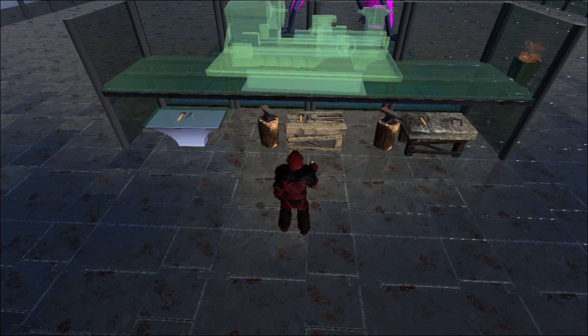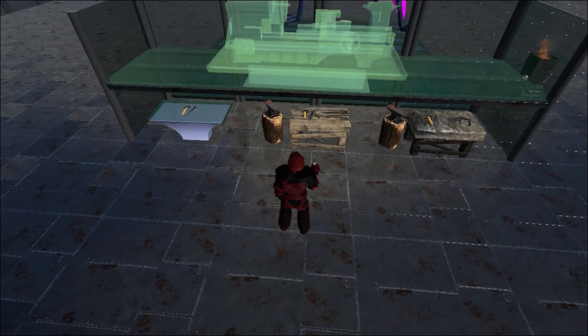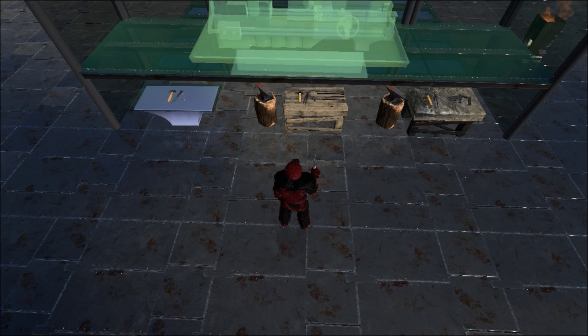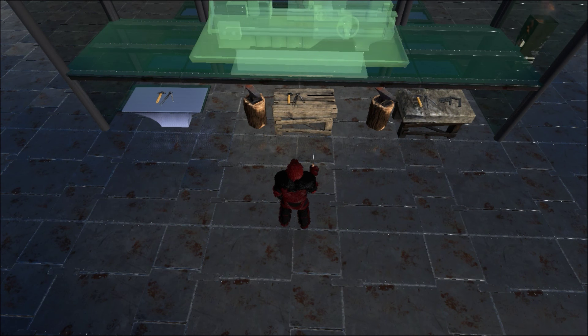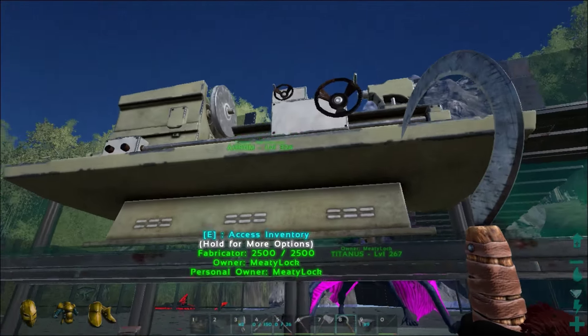That looks pretty good. Let's rotate it slightly and take another look at it — we need to rotate it slightly more. That looks decently good. Let's go ahead and stick it right there. There we go, so we have the fabricator, it's nice and level, which is awesome. Then if we come in here in structures, metal storage — yeah, we have the vault. It's 300 metal ingots, 60 cementing paste, 30 oil, and 60 polymer.